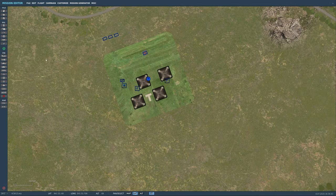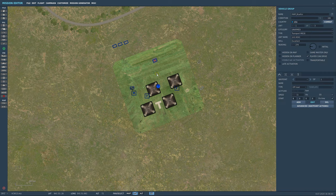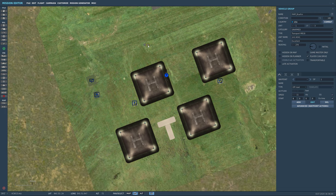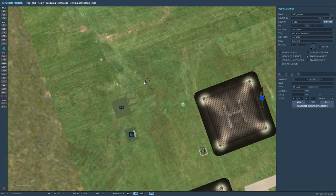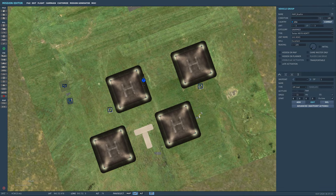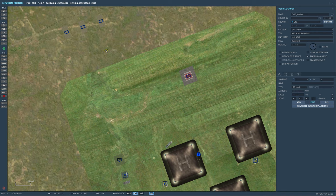Now let's bring in our group template. Go to Add Template, drop it down. Take your lead unit — the truck — and put it where you want it. Position the humvee between the two sections, then find the tanker and move him near the fuel. The supply truck can go next to the ammo storage, maybe dropping stuff off.